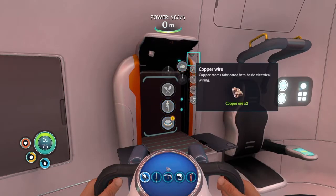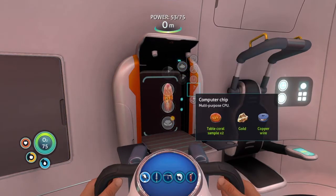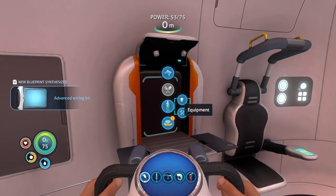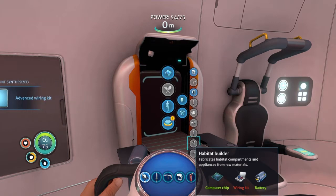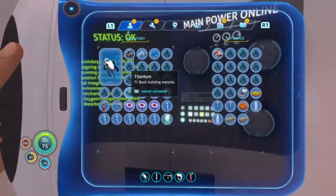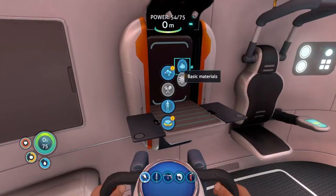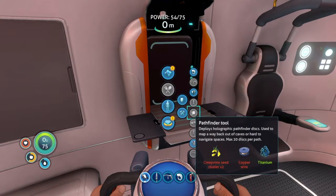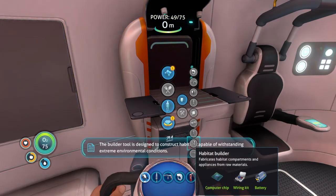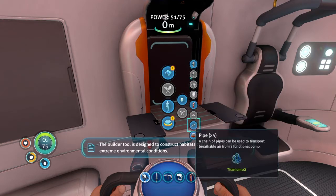If I just make that wire... new blueprint acquired. I just need that wiring kit which I have right here. Pays to think ahead of time. The builder is designed to construct habitats capable of withstanding extreme environmental conditions.